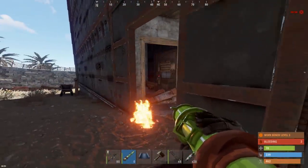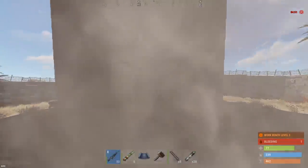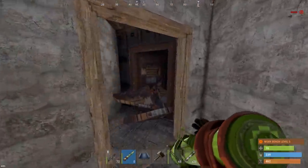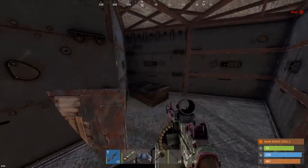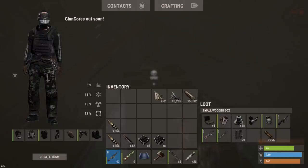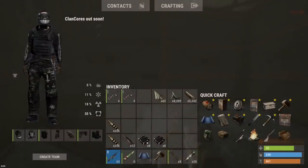Just sheet metal doors all up through this base with armored doorways. Okay, kind of open in here — looks like they might have sealed it off. A few weapons in there, but yeah, I think they did seal this one off.